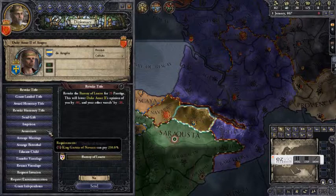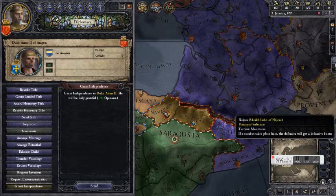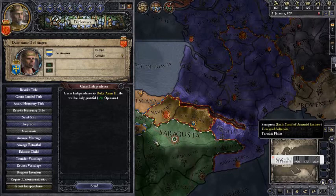Another thing we could do is if we had a claim on his land we could grant him independence and then declare war for his land. Unfortunately we don't have a claim on his land so that wouldn't work either.